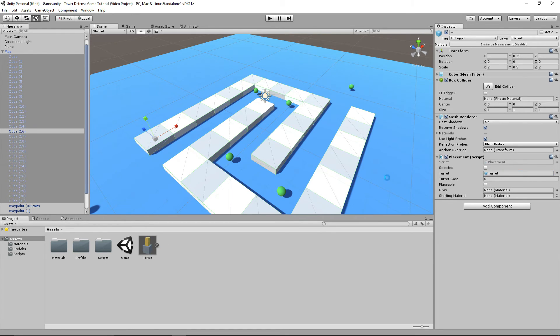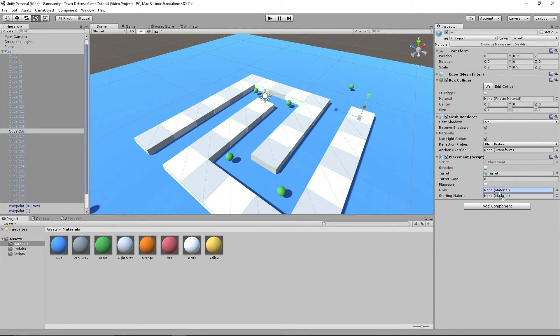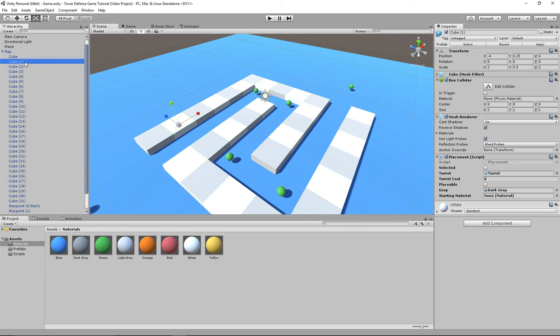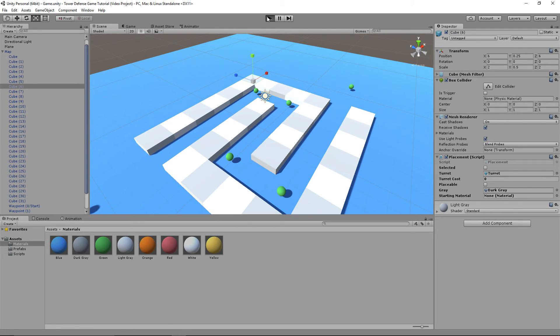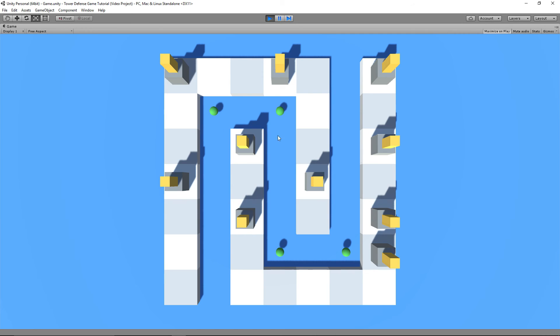We're going to drag everything in while selecting all the cubes — reselecting them all except cube 16 — and drag in dark gray once again. Now that we have every single cube with that script, let's press the play button. You can now see that when we move the mouse over every single cube, they change their color because we have it set so hovering changes the color. We can click wherever we want, press T, and a turret will spawn. We can go over here, spawn another, and another — we can spawn them anywhere. Since we don't have any costs or constraints, we can put in as many as we want, but we can't place more than one per cube because of the placeable flag in the script.